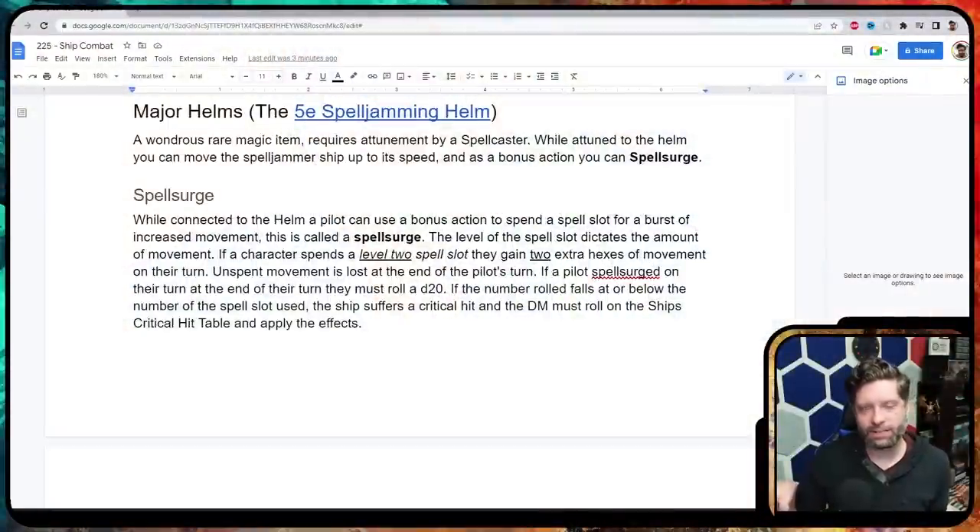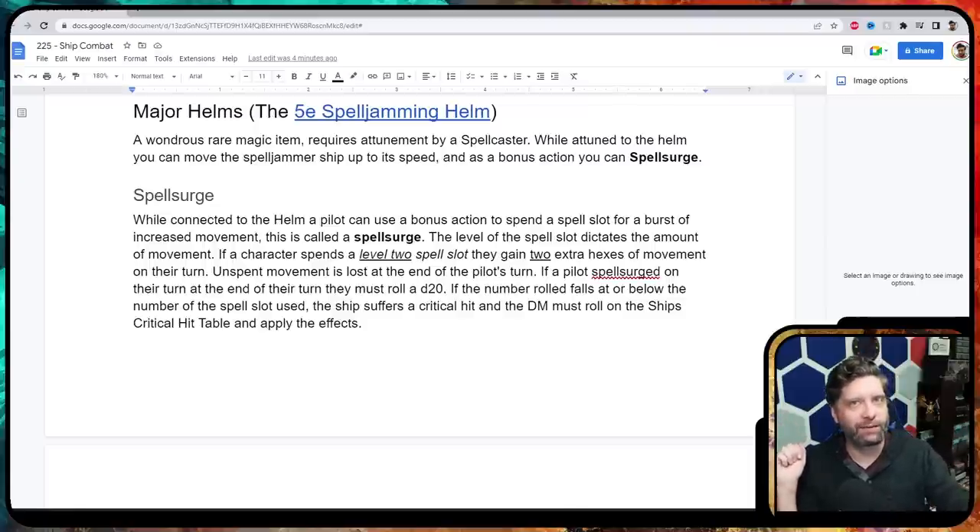Spell surging is where the spellcaster pilot can sacrifice a spell slot. If they have a fifth-level spell, they use one of those slots — it's gone as if they cast a fifth-level spell — but they gain five extra hexes of movement. This is a gamble because at the end of a spell surge you roll a d20 and need to roll above the spell level used. So with a fifth-level spell, roll a six or above to avoid a mishap; a five or below means you roll on the spell surge table — your ship is falling apart and something went wrong.